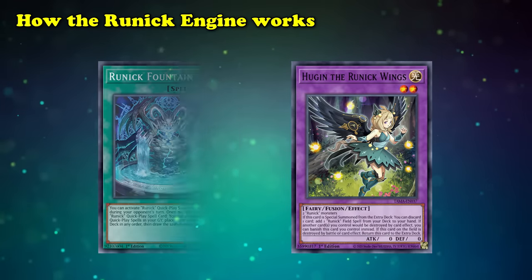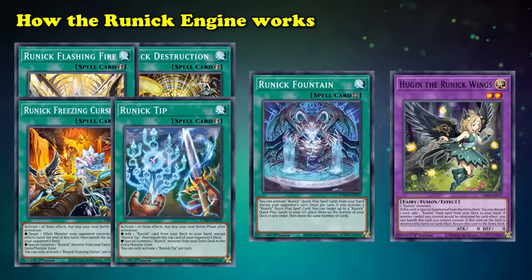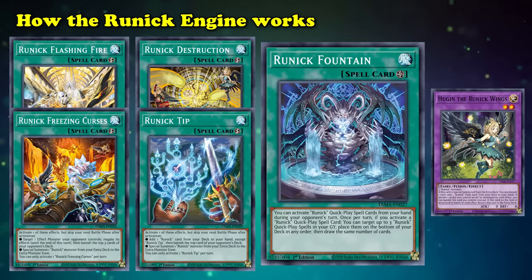This gives you access to Runic Fountain, which lets you use your Runic Quick Play spells from your hand during your opponent's turn, and lets you draw up to 3 cards after you activate a Runic Quick Play spell by putting those spells from your graveyard to the bottom of your deck. This means that not only do you get to use your Runic Quick Play spells as if they were hand traps, you get to refill your hand and draw a ton of cards during both yours and your opponent's turns.